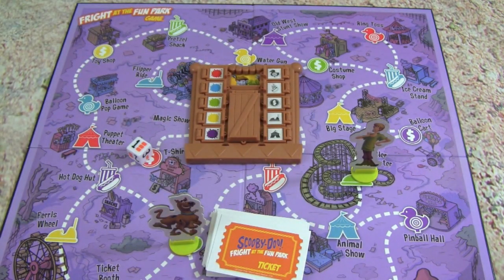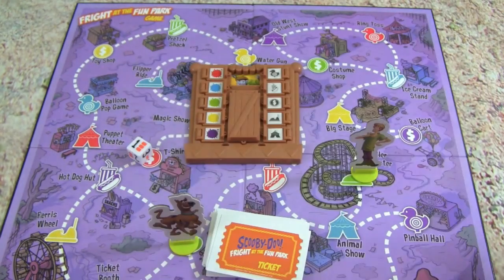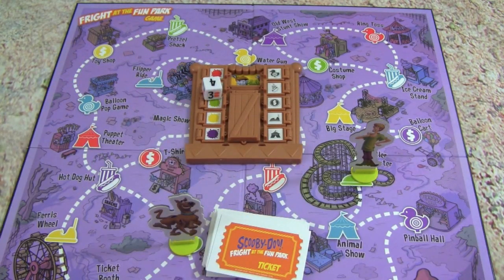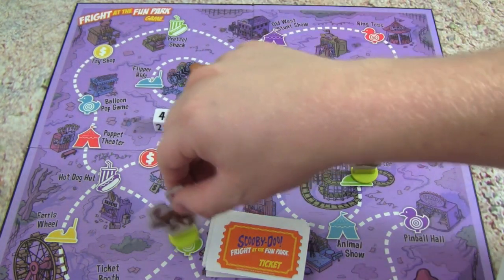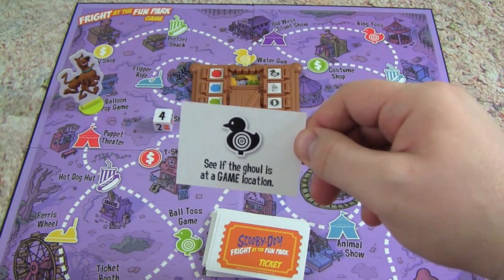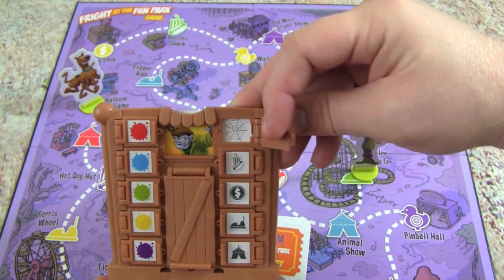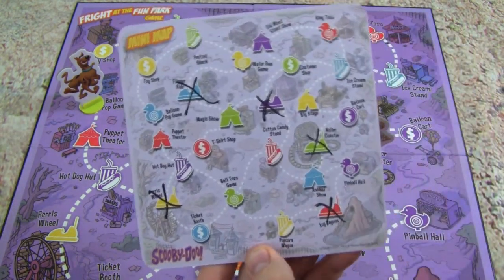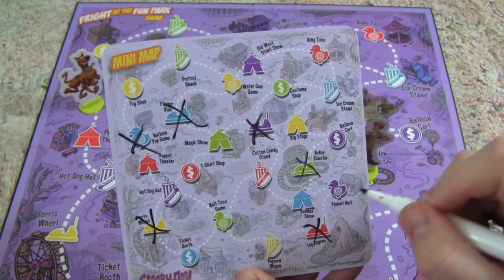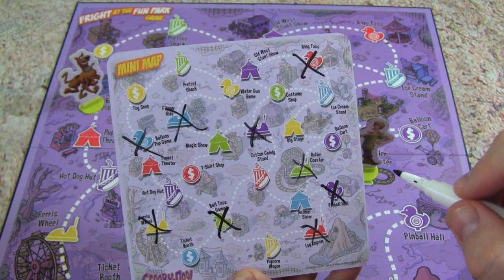Alright, it's Pete's turn. First thing I'm going to do is I noticed another one on my mini map, so let's do that first. Now let's roll - I rolled a four, but no tickets. But I have one ticket left over from last time, so let's see if I can get to one of those. I'm going to play this ticket card and let's get our decoder and see what it says. We got another clue, let's get our mini map. Alright, that's all of them.